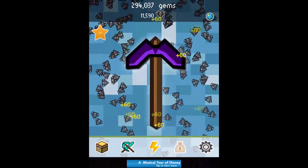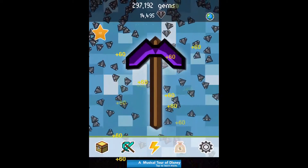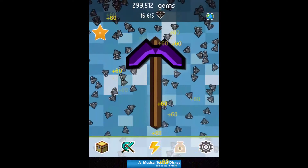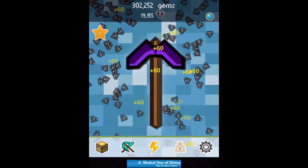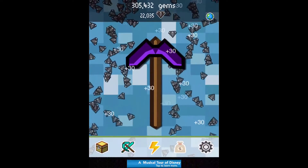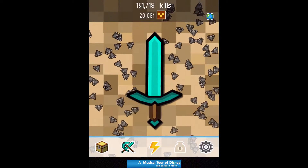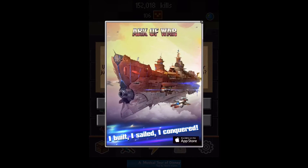Getting the nuclear pickaxe is so worth it because you get 100 materials per attack. So that means you can get 1,000 materials in 10 taps, which is really worth it. This power-up is supposed to be almost gone and we're close. And there you go — we got enough. Now we can upgrade our diamond sword. I'm pretty sure that took a freaking long time, but it's worth it.